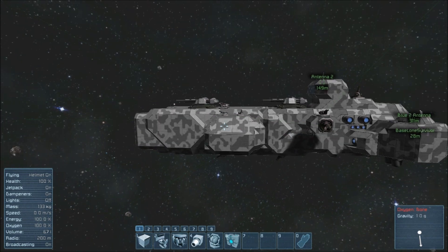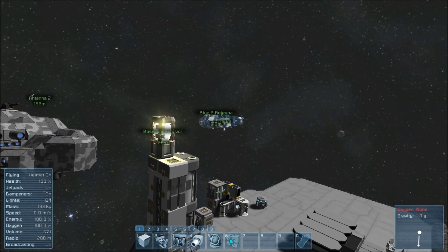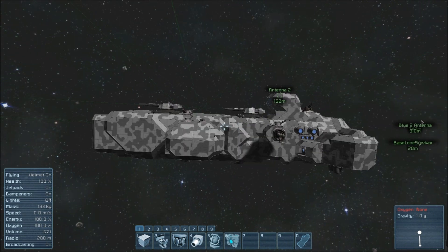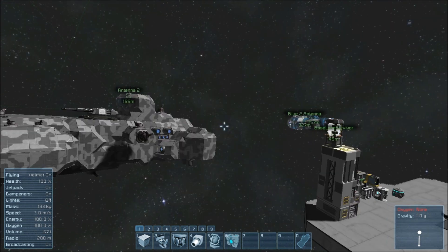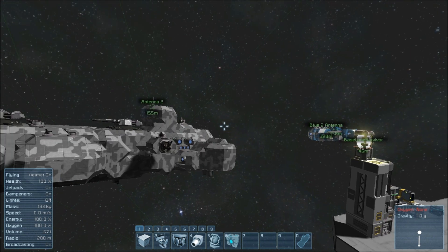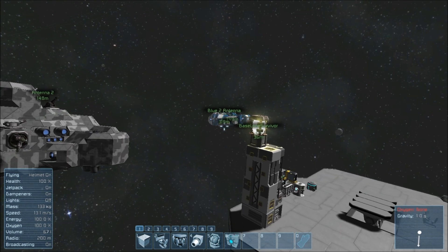So here we are, about to test whether or not this jump drive that I've slapped onto one of the older models of the blue ship can be used as kind of a ramming assistance device. As soon as I saw that jump drives were introduced into Space Engineers, I figured there has to be a way to make this into some kind of weapon. Unfortunately, it's set up so that if you jump, you stop about two kilometers away from an object in your path. But what happens if it's already in your path when you initiate that jump? So with this test, I'm going to go ahead and give that a shot and see what happens.